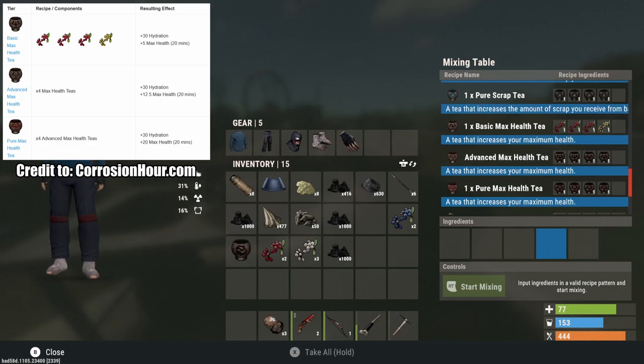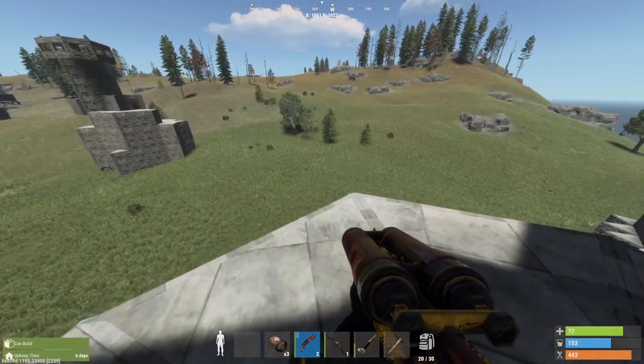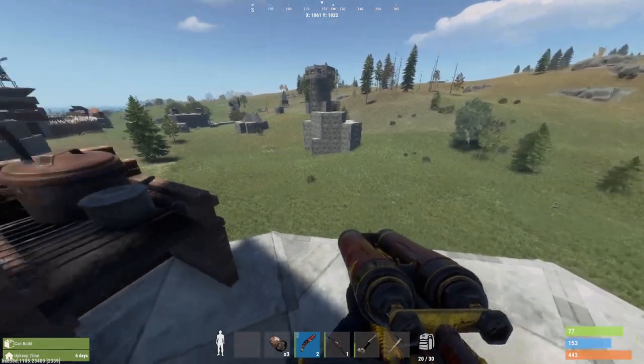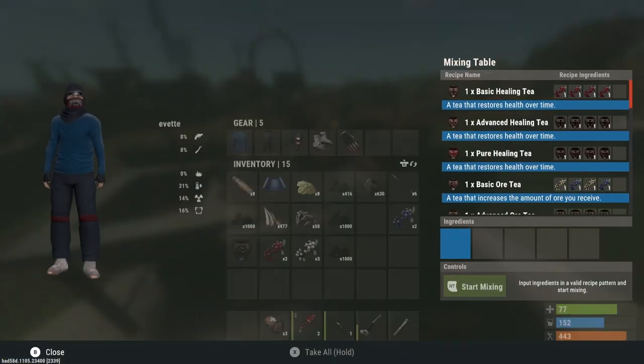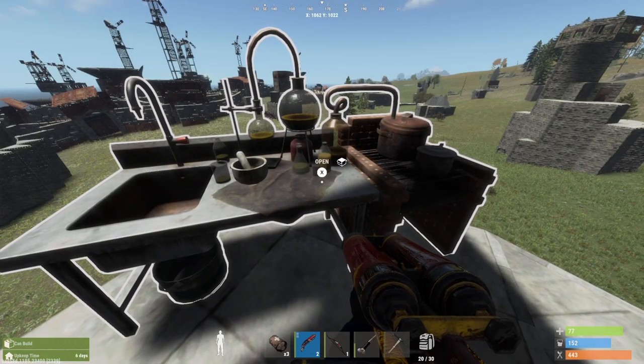Finally, the max health teas. The basic max health tea gives plus 5 max health for 20 minutes, the advanced gives plus 12.5 max health for 20 minutes, and the pure max health tea gives plus 20 max health for 20 minutes — so you can have 120 health for 20 minutes if you're fully healed. These teas are extremely underrated. Start using them and you'll be more successful farming, running monuments, and in PvP — you can take 20 more damage and heal faster. Hopefully you learned something; if you're not using teas, let me know why in the comments!